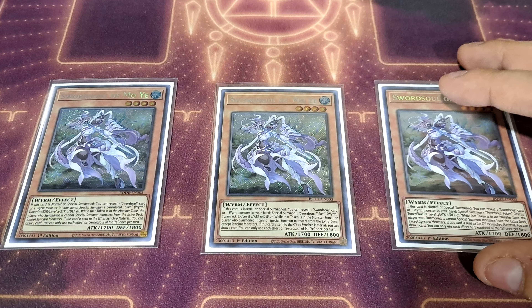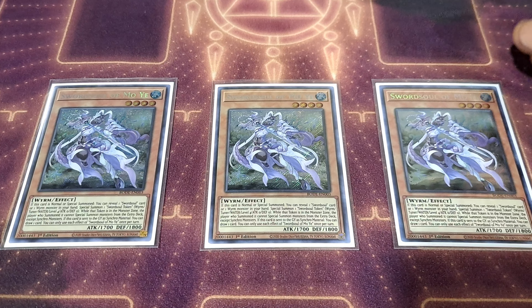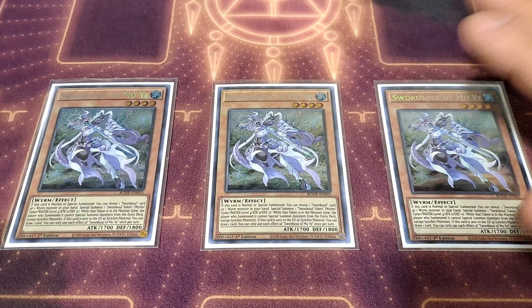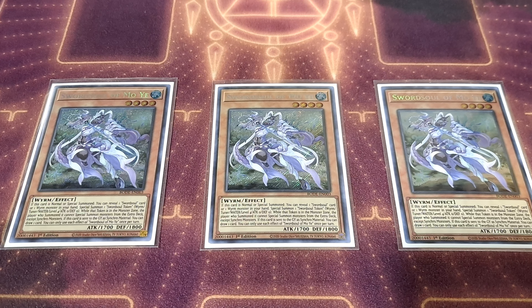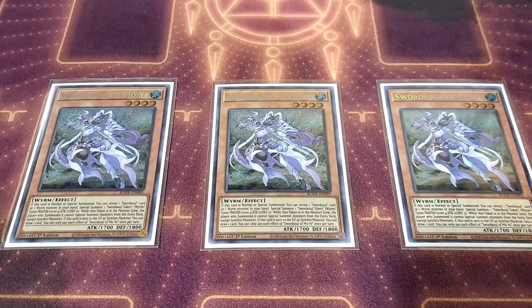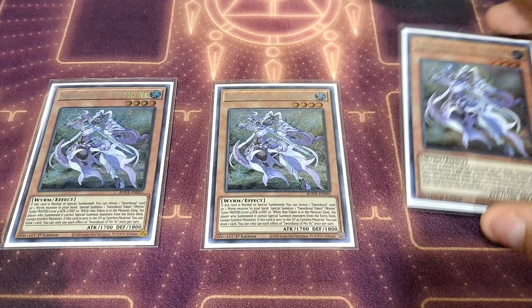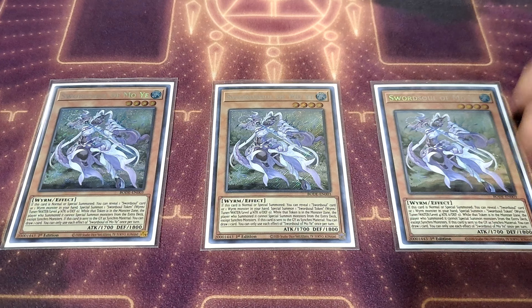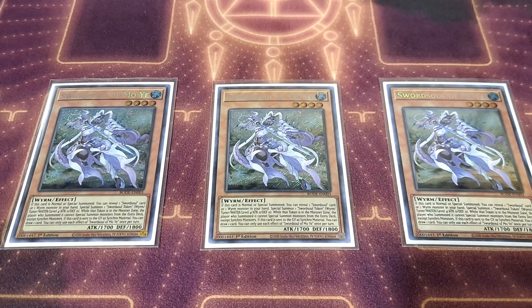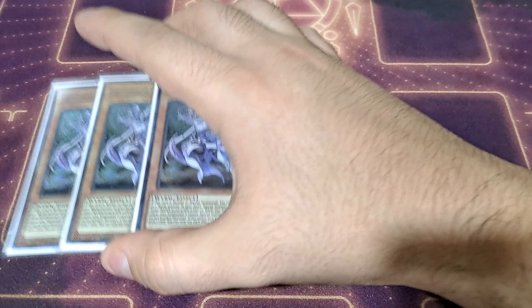While it's in the monster zone, the person who summoned it cannot summon monsters from the extra deck except Synchro monsters. So this is essentially a Synchro-based strategy. It also has a secondary effect where if it is sent to the graveyard as a Synchro material, you can draw a card. Overall, just a very solid monster — the fact that it helps get your plays going, as well as gets you an additional draw, which helps you continue making plays or draw into hand traps. The versatility is endless, and you have to play three copies.